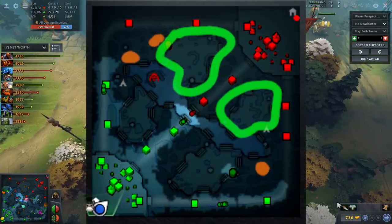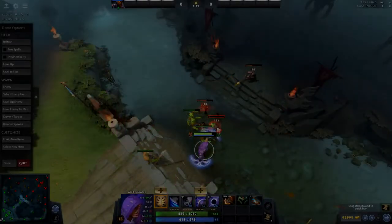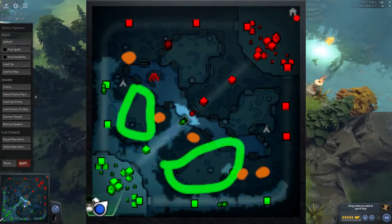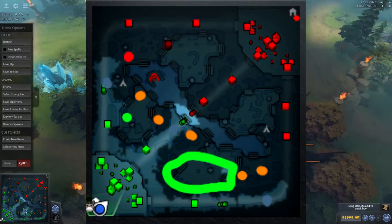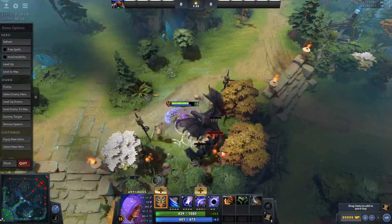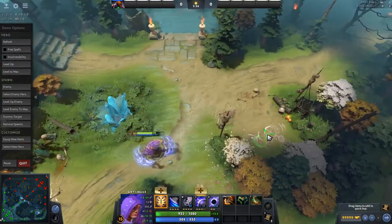Look at these maps: the first shows where it is safe to farm as Dire when all towers are up, and the second shows the same for Radiant. Green areas are generally safe at all times, while orange areas are riskier but not totally unavailable. Now imagine you're Radiant and you've just lost your middle tier 1 tower — the two camps nearest where it was become slightly more dangerous, as the tower no longer provides vision or blocks enemy movement. When you've lost all tier 1 towers, all outer jungle camps become orange. The dire hard camp is now extremely dangerous as it's much harder for your team to rotate if you get ganked. How dangerous a camp is to farm is dynamic and changes throughout a game.